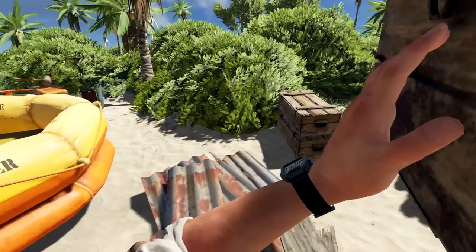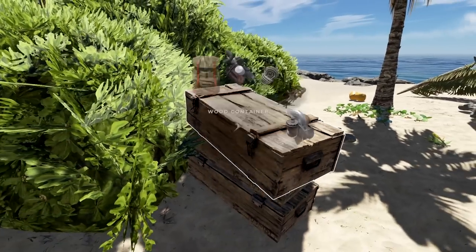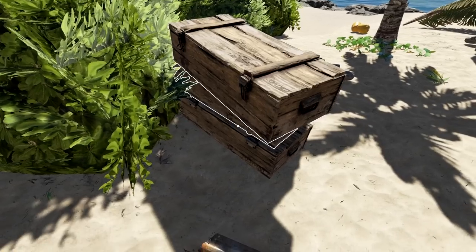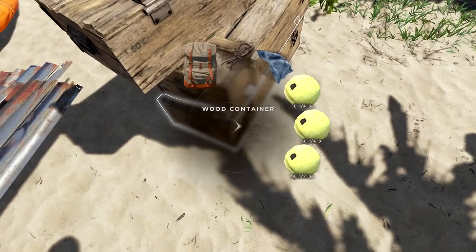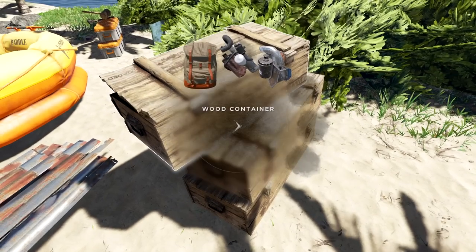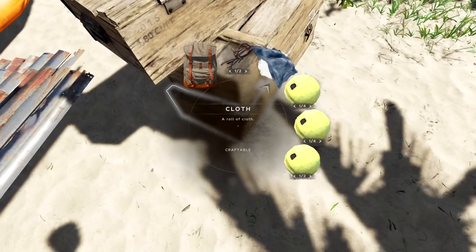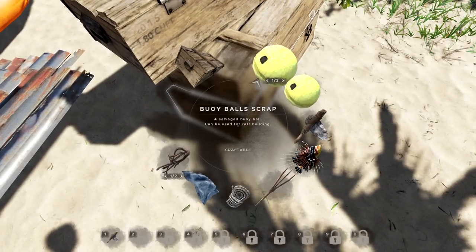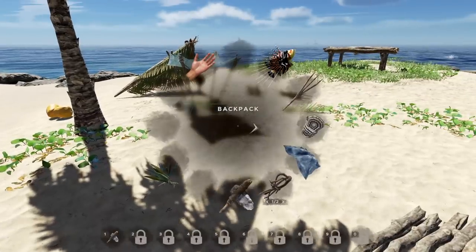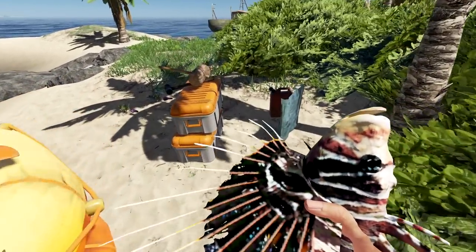Alright, we have another crate here. Let's stay on top of this and just drop it. This is actually the second piece we have, which means I can make myself a pickaxe. Really nice. Let's just grab this stuff out of here. We'll keep these all for balls. I want my axe back — that's why I need them. Stupid lionfish — I had to kill it.